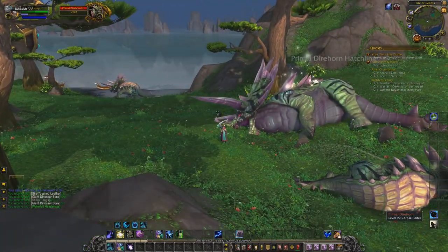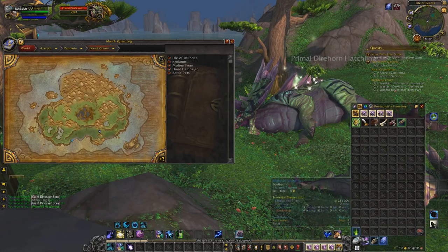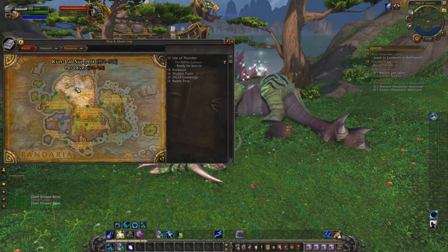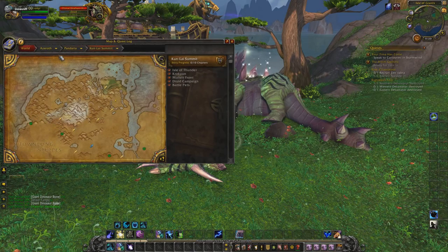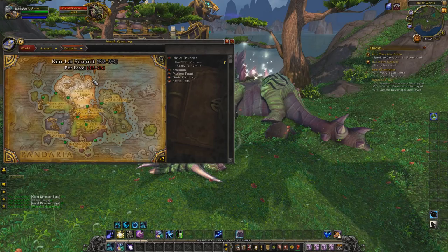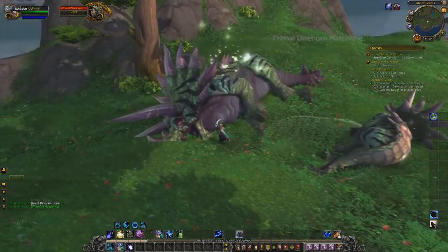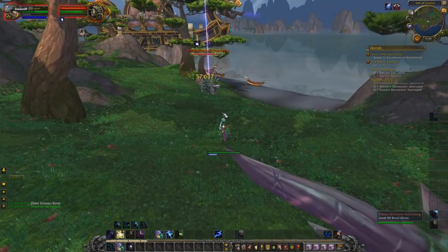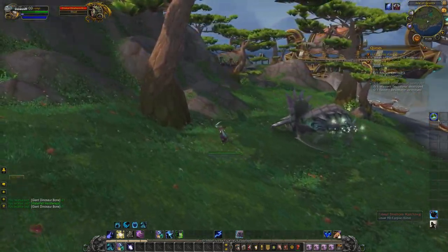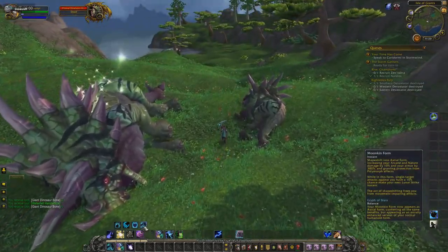We're in Pandaria on the Isle of Giants. The easiest way to get there is to port from Dalaran. I ported to Vale of Eternal Blossoms, flew to the village, then mounted up and flew to Isle of Giants — you should be able to see it from that port. Important note: when you get to this island you are not able to fly at all, so you have to run. There will be other people there most likely since this farm is very well known.